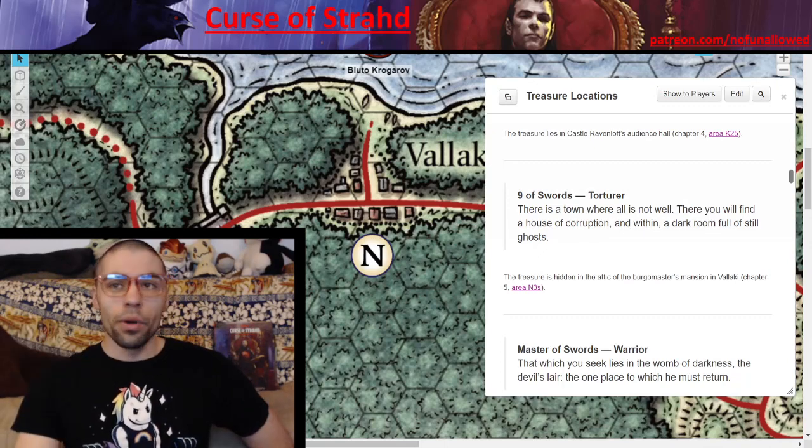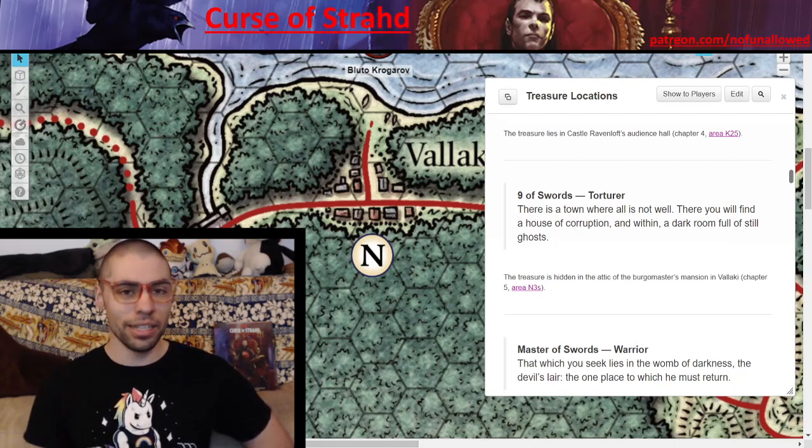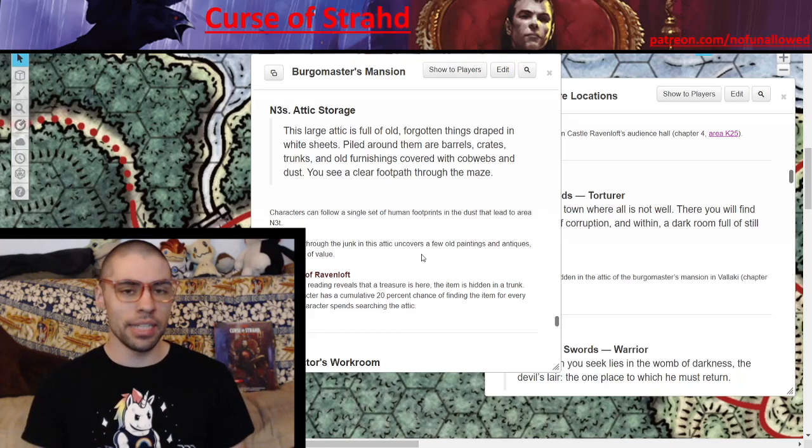Nine of Swords — Torture. 'There is a town where all is not well. There you will find a house of corruption, and within, a dark room full of still ghosts.' If your players hear this before arriving to the village of Krezk — or Vallaki — they hear 'all is not well,' then hear the mantra 'all is well,' which immediately tips them off about the Burgomaster. Your players will search the Burgomaster's mansion and only find it if they go all the way up to the attic, where each character has a cumulative 20% chance to find the item after one hour of searching. The item was lost and forgotten in attic storage, at some point coming into the line of the Wachterovichs.